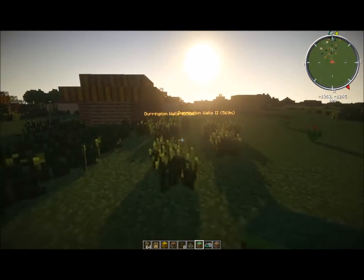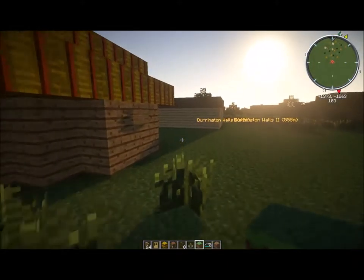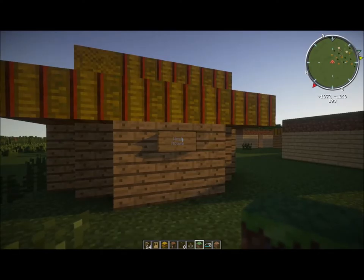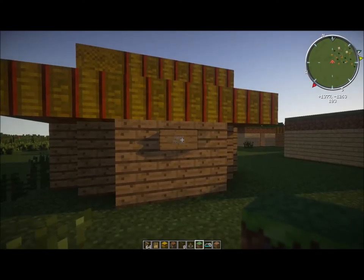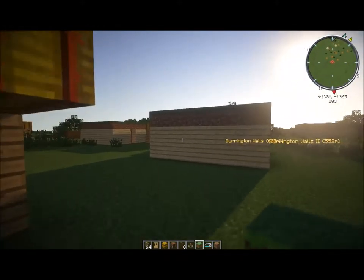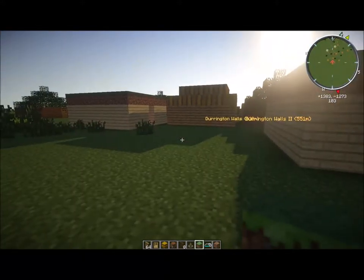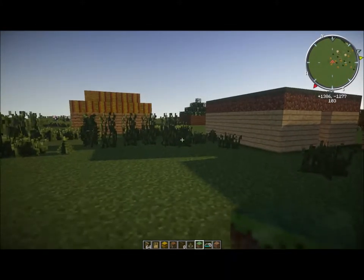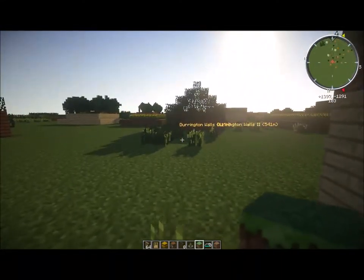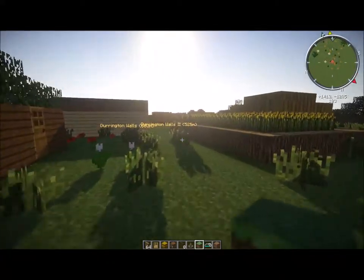Hello and welcome to a very much delayed Ancient Minecrafter video. In a minute I'll go into all the technical details about why it's taken me six or seven months to get one out. Here I am at the West House — I'm at the very western edge of Durrington Walls. Durrington Walls was probably a settlement of several hundred houses that was built at the same time as the main phase of Stonehenge was built. It's almost certainly — nothing's actually definite — that this is where the builders of Stonehenge lived.